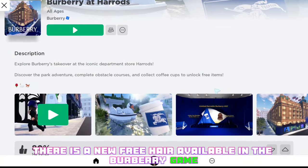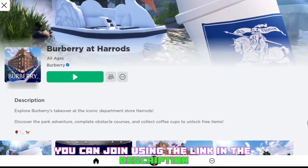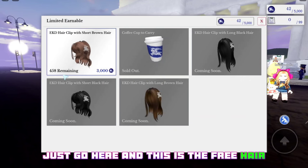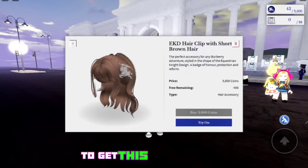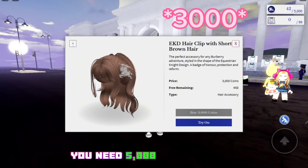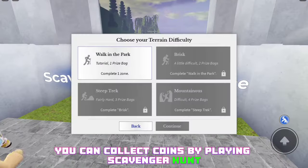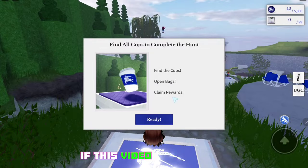There is a new free hair available in the Burberry game. You can join using the link in the description. When you join the game, just go here — this is the free hair, it is a brown one. To get this for yourself you need 5000 in-game coins. You can collect coins by playing scavenger hunt.